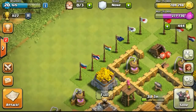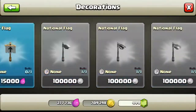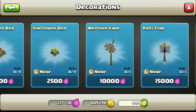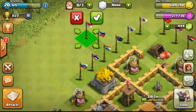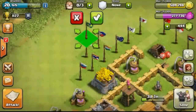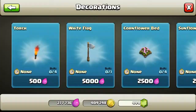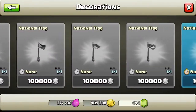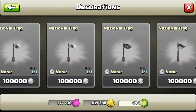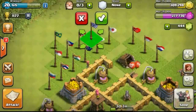At town hall 9 you have 220 housing spaces, which is where I'm trying to get my account to so I can farm really fast. Getting more national flags to prepare for my next town hall level — it will take roughly another 3 more days or so. As you can see from this episode, it's not as long as the previous one, and I don't have many upgrades to do.